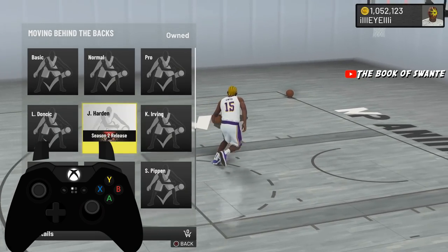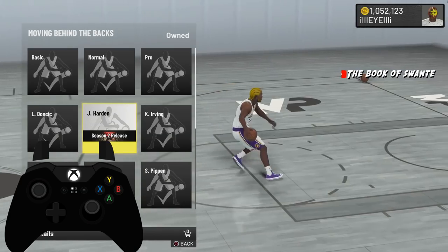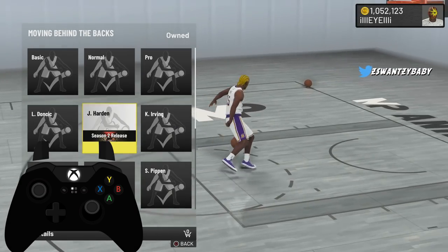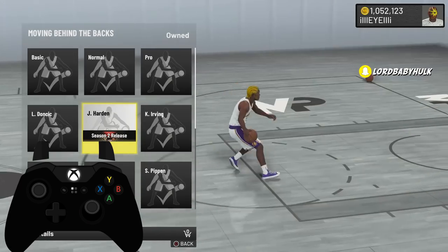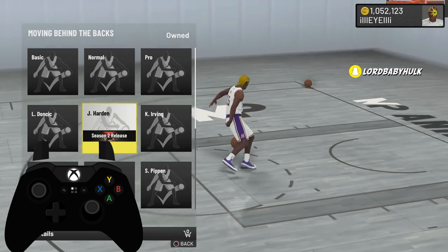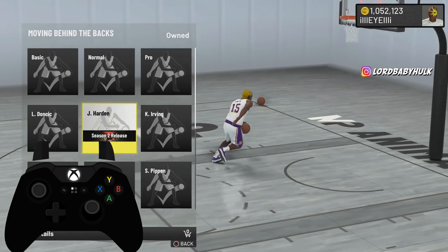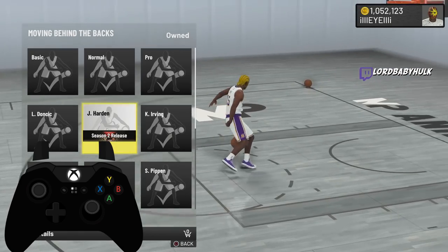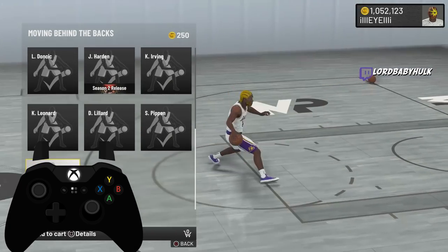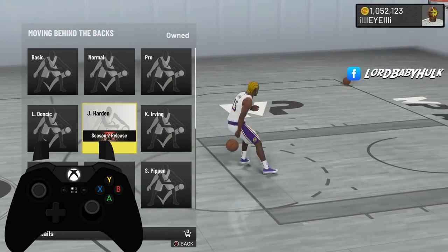The moving behind the back — this move was in 2K17 and it was always an ankle breaker. Every time I did the move the defender fell to the ground, like 7 out of 10 times. Maybe it might work like this in 2K22 — let me know down below if y'all want me to go test this in the park. For some reason it just creates ankle breakers.